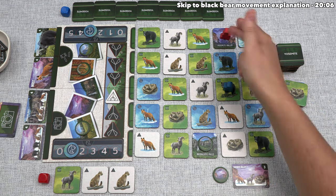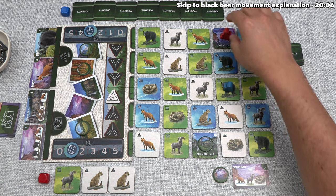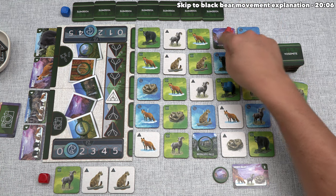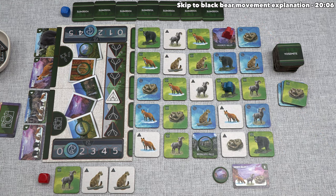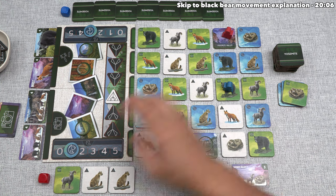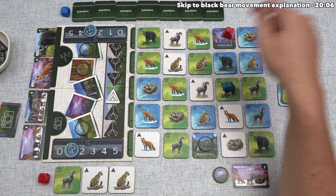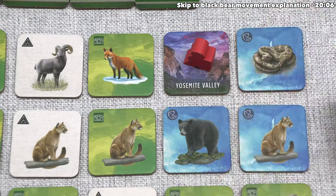We can take our turn. We are currently on a landmark spot that does not have its token. If we explore from this spot, there's no landmark to explore and no animal, which means we'd have to use the first explore option. We could eat our one fish and move off to do something else, but the first explore option makes more sense here. No matter what type of tile you are on, you can choose to simply move one space orthogonally and gain one fish — ending your turn.